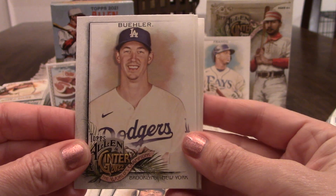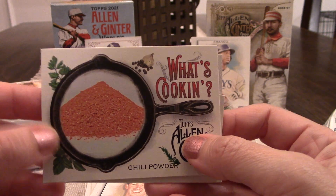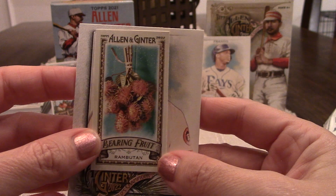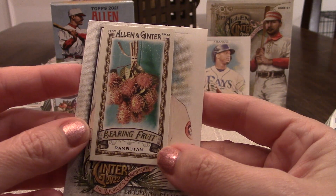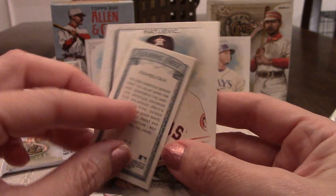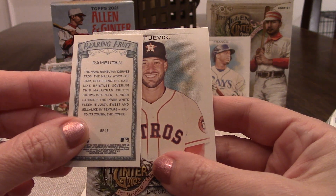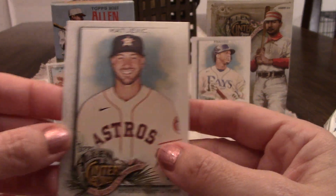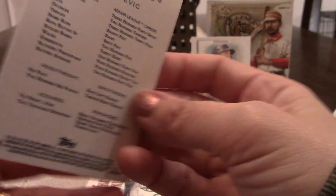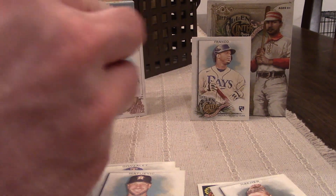Starting off we got a Bob Feller — shout out to Reindeer Studios and Mike the Card Dude. Ken Griffey Jr. — the kid — that's pretty sweet. Walker Buehler — I believe he actually played ball at Vanderbilt, so that's pretty sweet. Then we got a what's cooking chili powder card. And then — rabbit time? It's a fruit-bearing fruit insert. All right, rabbit time — I have no idea. And then we got a JJ Matajevich rookie card.